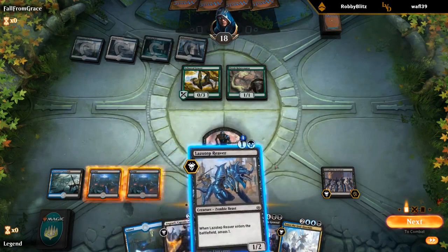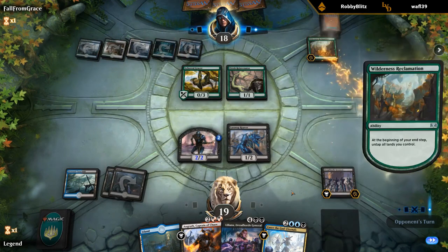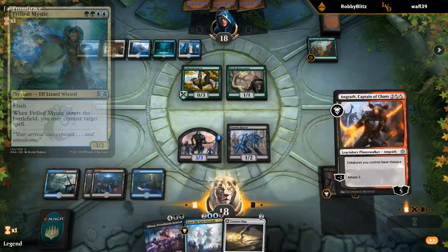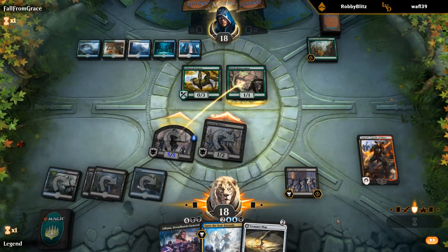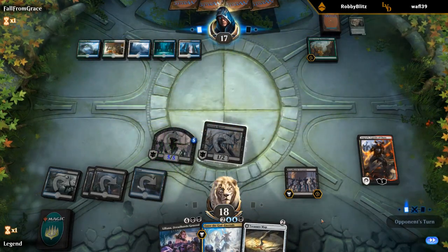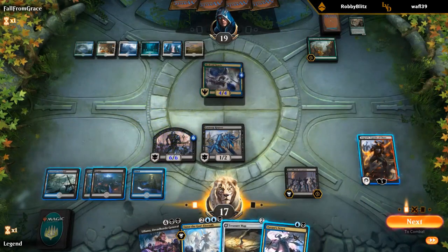Opponent's going pretty hard on the ramp here. Are they gonna Thrill of Possibility? Probably should have kept a Reaver back to protect Angrath. Menace got a double block. Alright, they had nothing at instant speed. I guess they're playing the Finales at instant speed so they can make a ton of mana with Wilderness Reclamation. And we get Menace and lifelink — that's awesome.